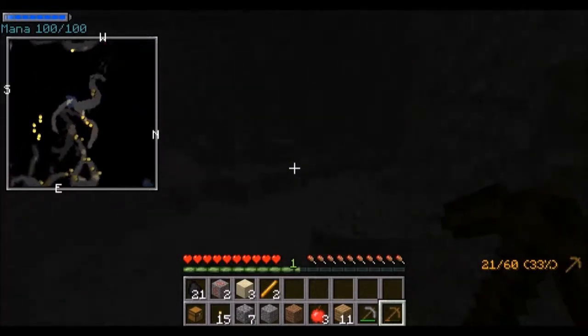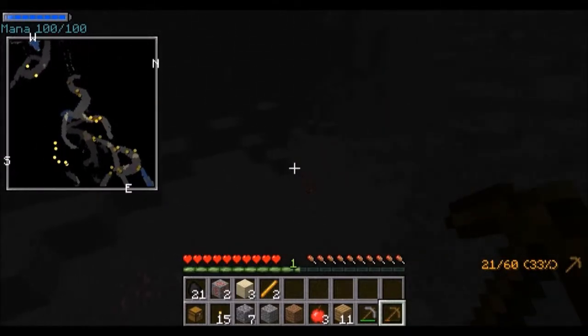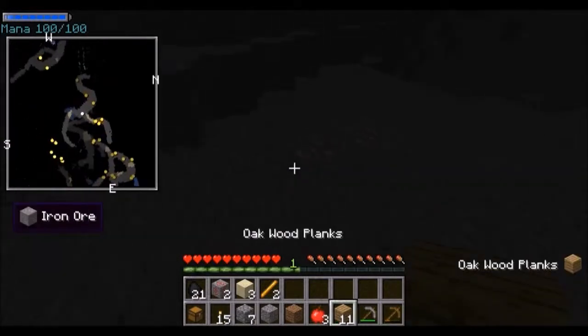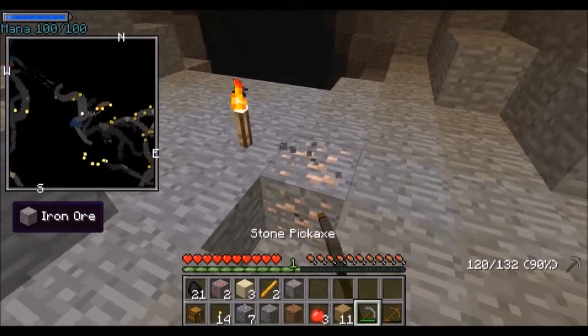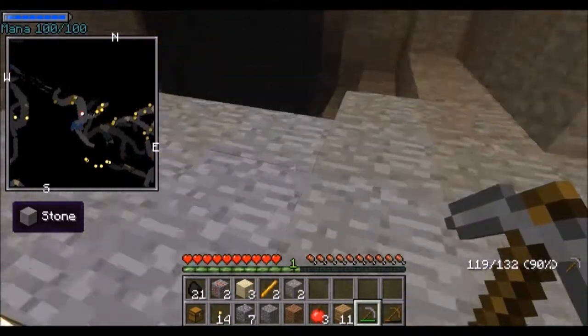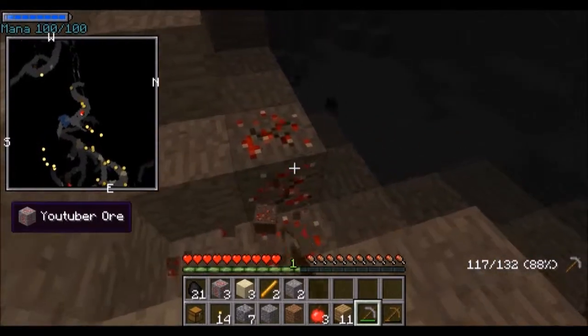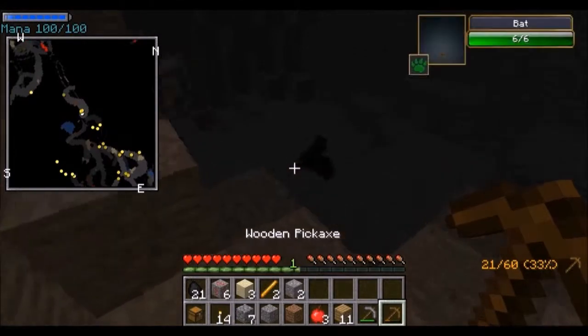Nothing else — bats. Whoa, this cave is deep. Makes me wonder if I should mine here. A little bit of fire iron — put a torch down so you guys can actually see what I'm doing, because I can see perfectly; I don't know if you can. I hear a slime — it's a cave slime. Here is another mod.